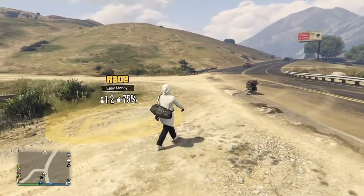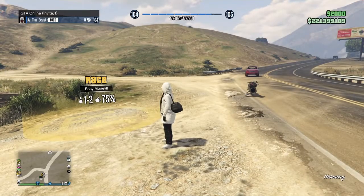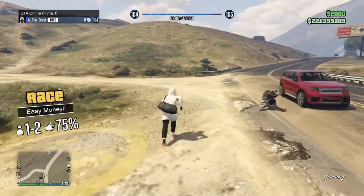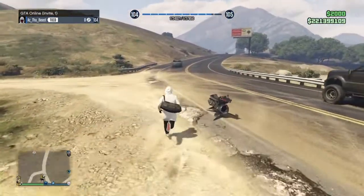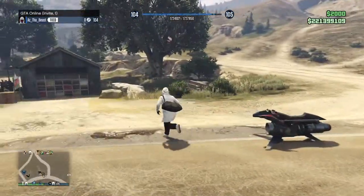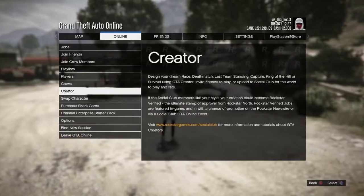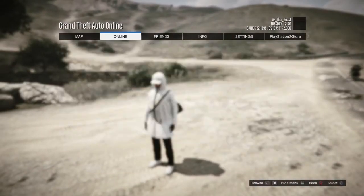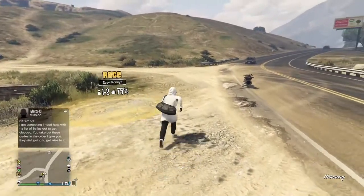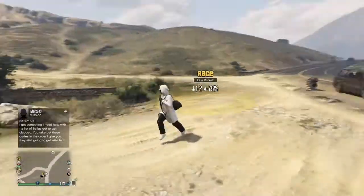The first thing you're going to need to do is load up into an invite-only session. You could do this in any type of session, but invite only is best because you won't be bothered. If you don't know how, go to Online, then go to Creator. Once you load into Creator, pause the game again, go to Online, click Go, and it'll say invite-only session — start one up and you'll be fine.